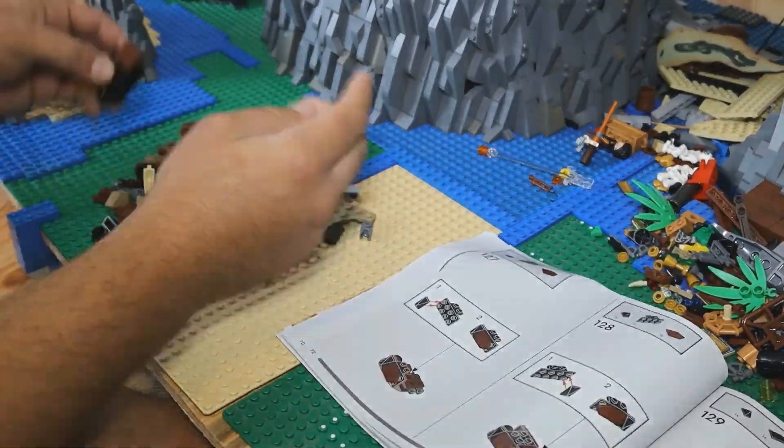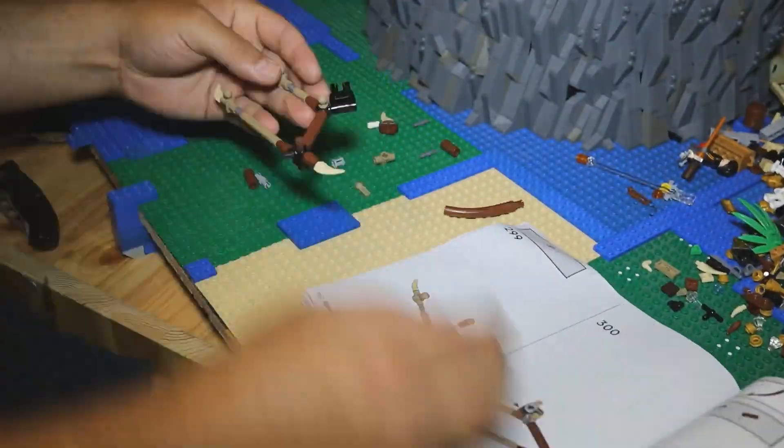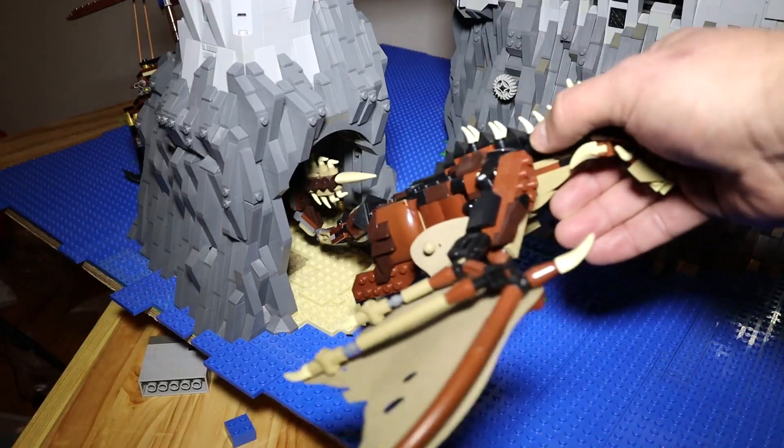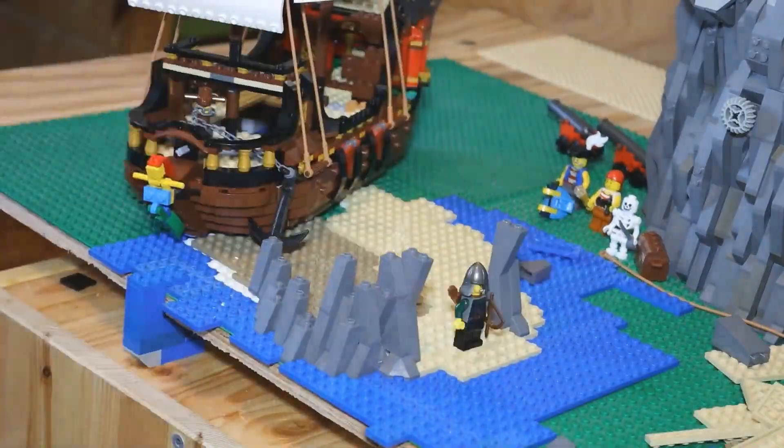I took advantage of a super awesome LEGO Harry Potter set for the dragon. It was the perfect scale for what I was wanting to accomplish with the size of the cave opening, and actually most of the dragon fits inside. Once I had the dragon for scale, I finished building the rest of the rockwork around it and the shipwreck.